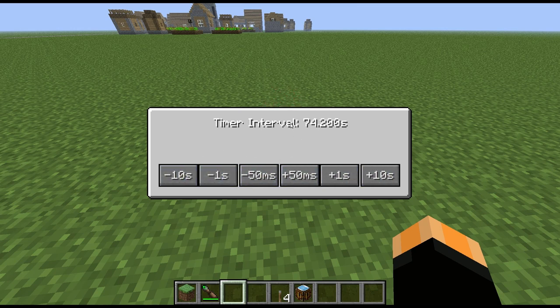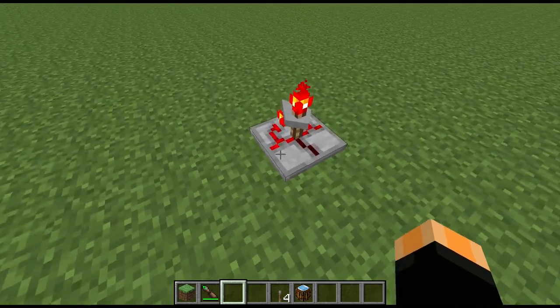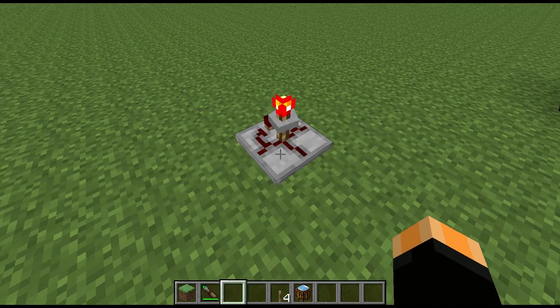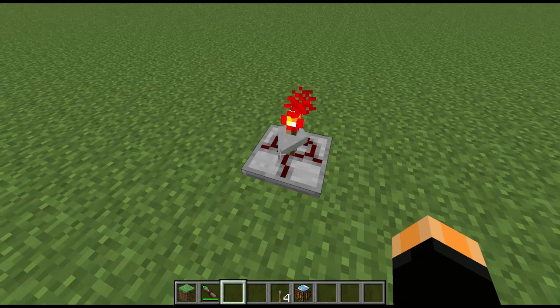If you right-click this, you can set the time manually. You've got several options to change the time. You can go up as high as you like - there probably is an upper limit but it's going to be way higher than you'll ever need - and it will go down as low as 0.2 seconds, which is quite fast.